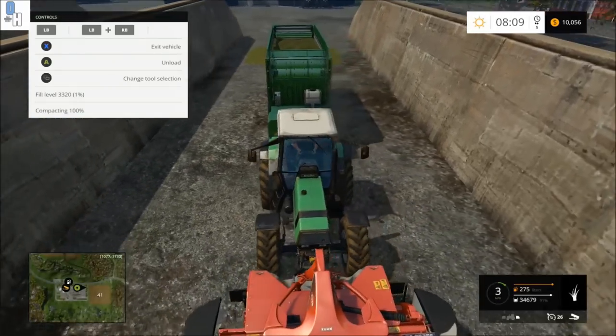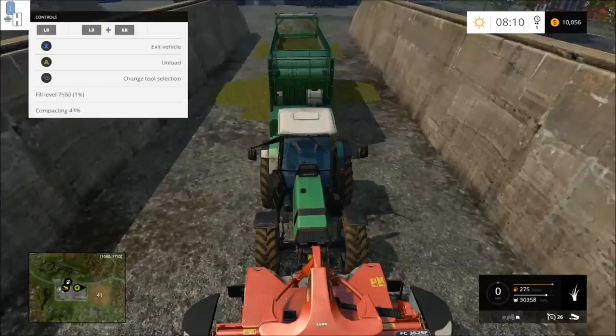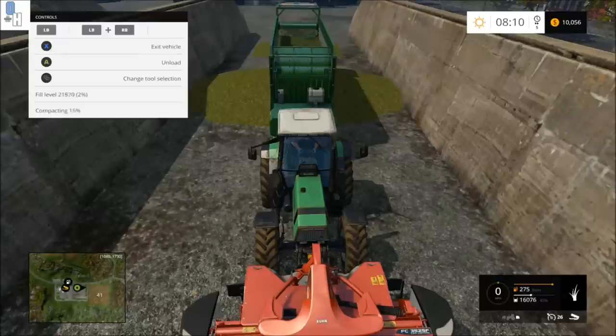You can tell it's working right as you can visually see the grass dropping. If not, look in the bottom right — the percentage is dropping — this will show you that the grass is being dropped at the back. It does take about three loads of grass before you can actually cover up and ferment it into silage, so you will need to do this three times.